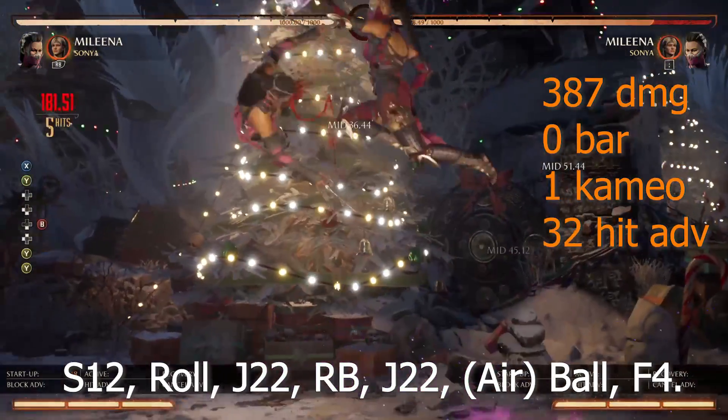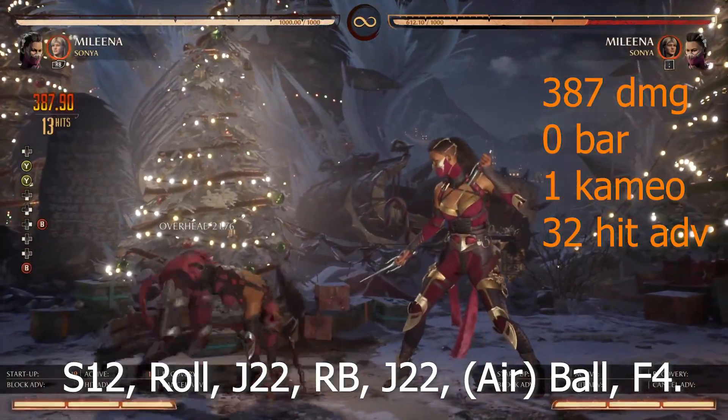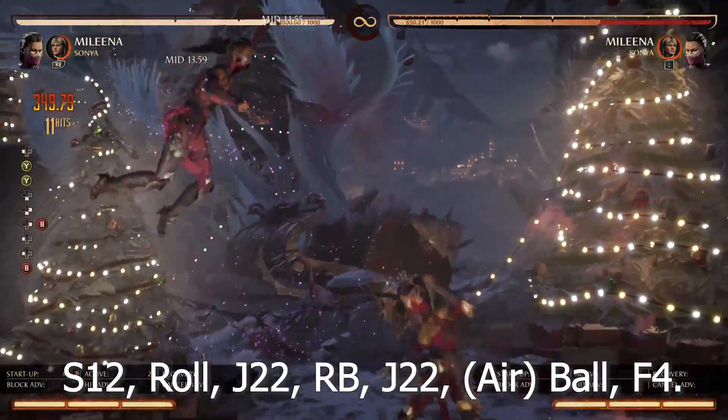First combo with 10-1-2 starters: 387 damage, 0 bar, 1 cameo at 32 hit advantage. Combo route: 10-1-2, roll, jump 2-2, cameo, jump 2-2, airball, forward 4.